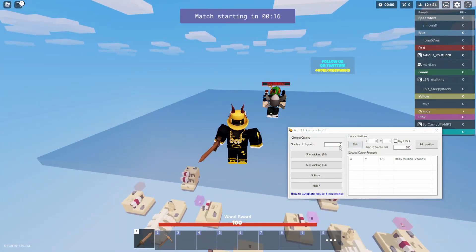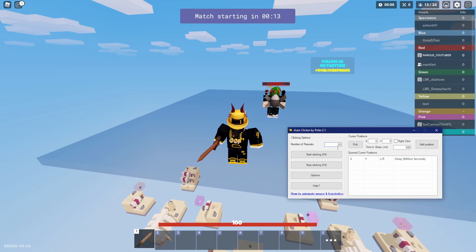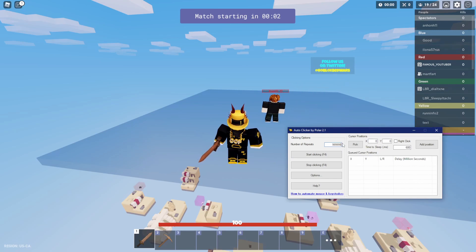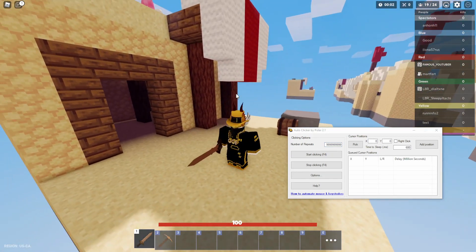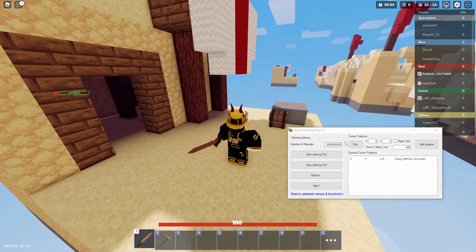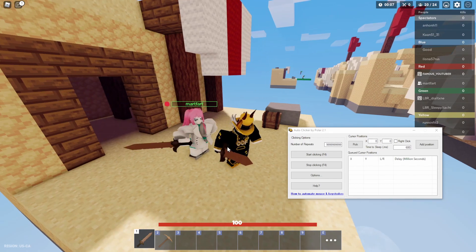We're in a game of Sky Wars now. A few things you want to set up on your auto clicker: the number of repeats — this is how many times it's going to click the screen. We may be gone for eight, ten, maybe twelve hours, or even days, so you just set this to some humongous number — like nine hundred ninety-nine million or nine billion — something that's going to click for a very long time, giving you tons of repeating clicks.